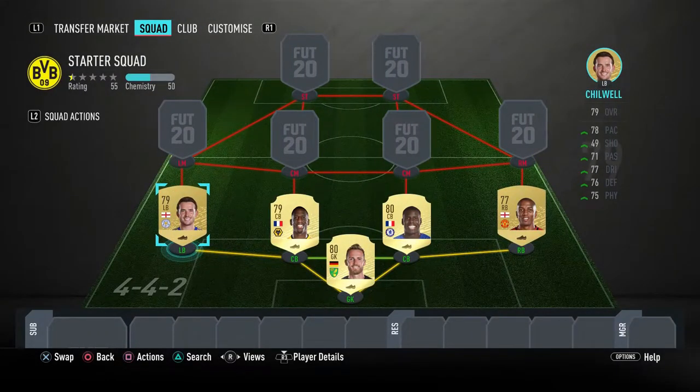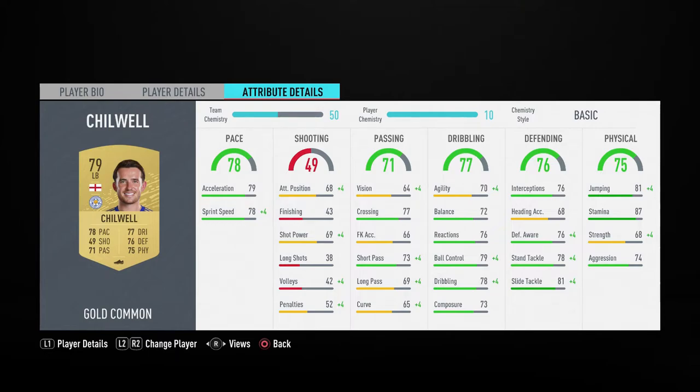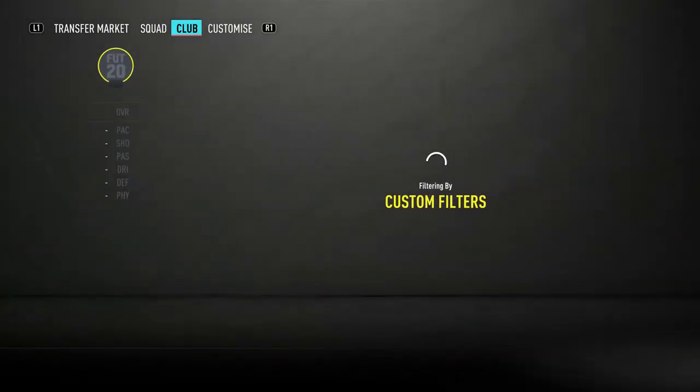Next player is Ben Chilwell, currently 800 coins — rated with 78 pace, 77 dribbling, 75 physical, 71 passing. He's got high/high work rates, so he'll be getting forward a lot but also getting back quite a lot. Overall a good player — his in-game stats look fairly good and he's got really good stamina, which is important on FIFA especially after last year.